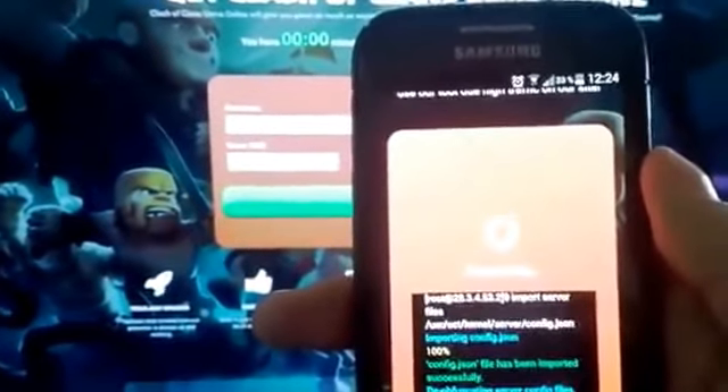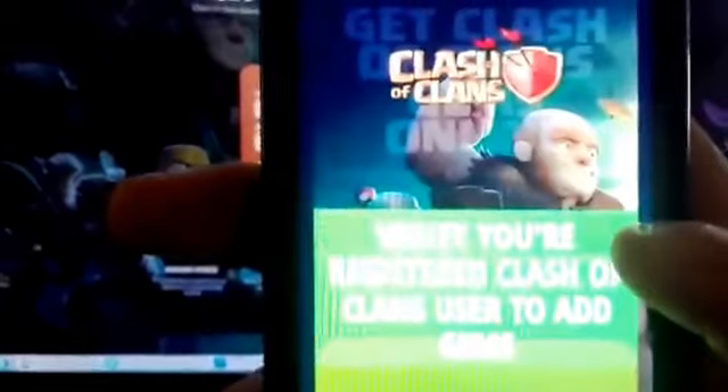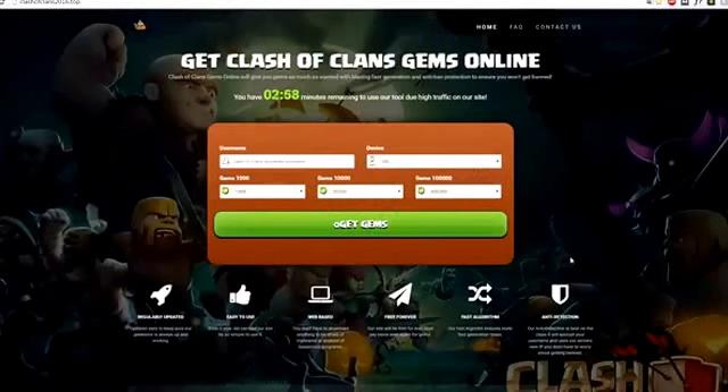The second step is very well known — it's a verification, a sponsored one. It is a must if you want to add gems to your account. This is a mobile type of verification. You will see now how it looks like, and now I will switch to my PC because it's a bigger screen so you can see how to do it to the end.